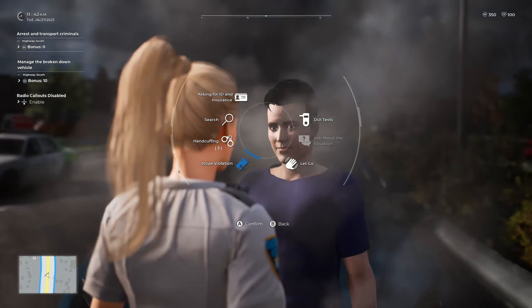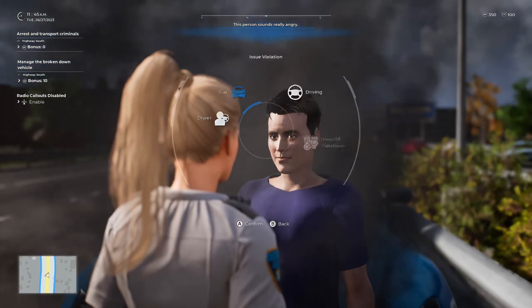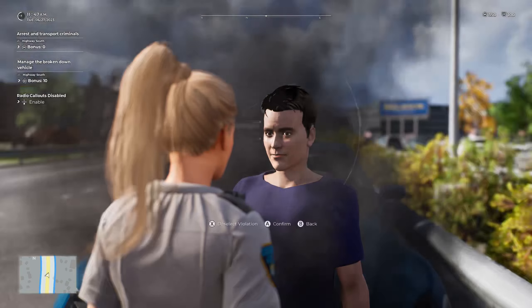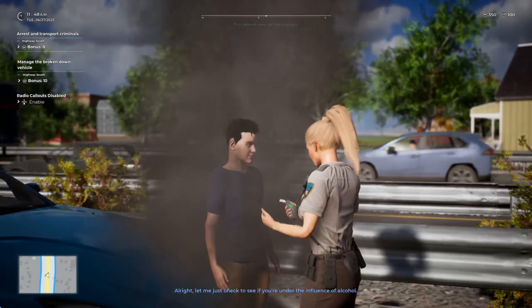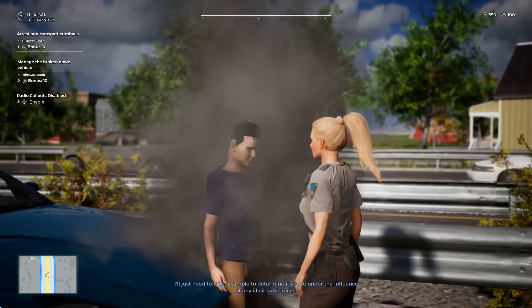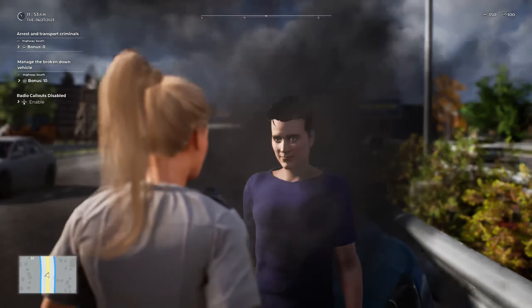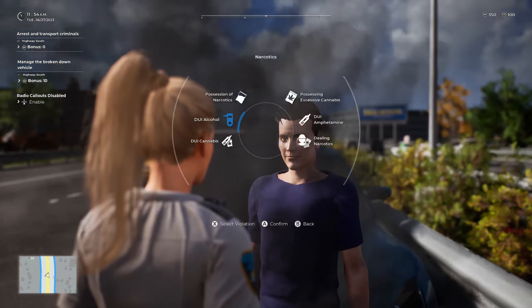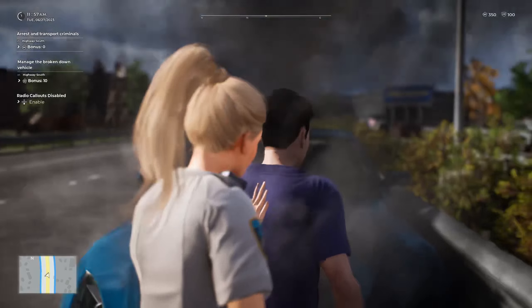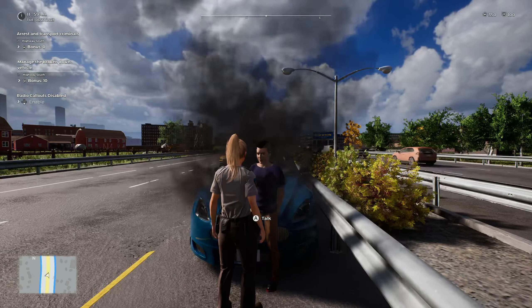Okay sir, at this time we are going to be issuing two citations. The first citation is for no valid insurance, and the second citation is for an expired license plate — that will be between $50 and $250. Have you consumed any alcohol or taken any drugs I should be made aware of? The breathalyser test has come back and you tested positive for amphetamines. At this time I am placing you under arrest for driving under the influence of amphetamines. Please turn around and place your hands behind your back. You have the right to an attorney. Do you have any questions for me sir? Excellent. 1-19, one in custody.